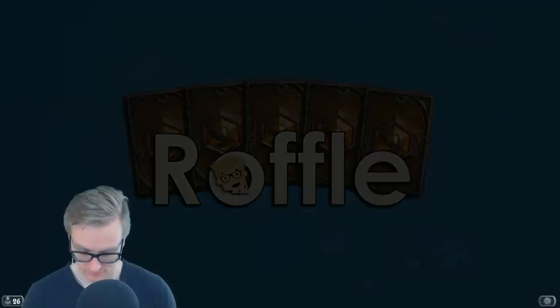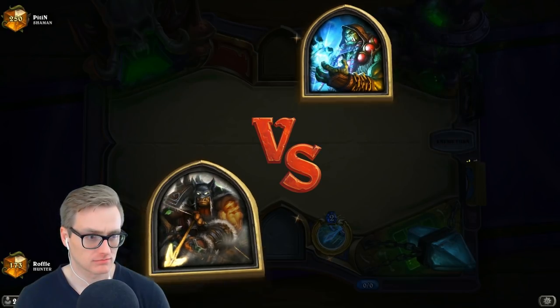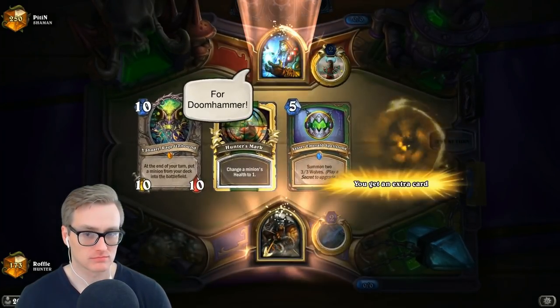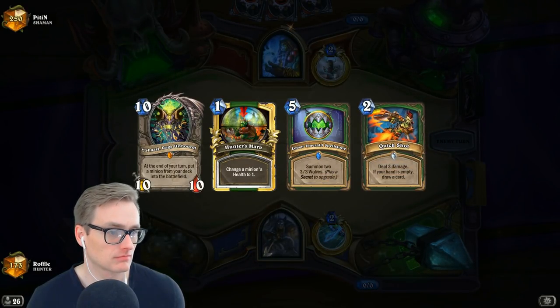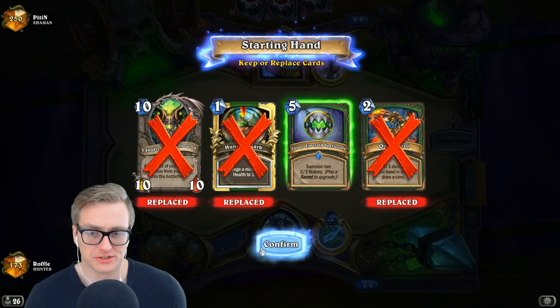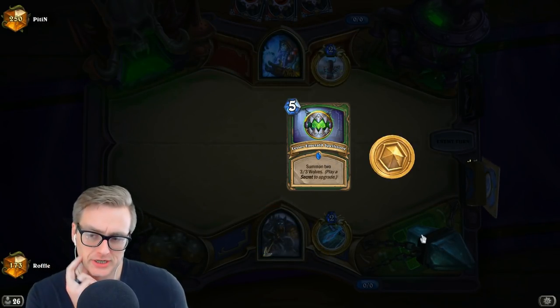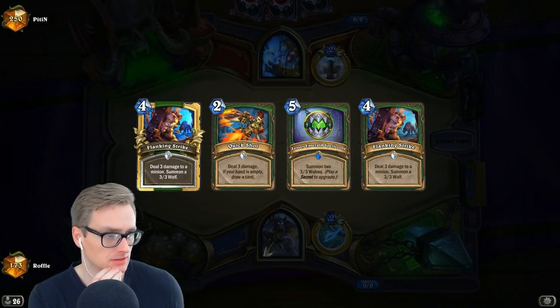Watch this! Rexxar versus Thrall! For Doomhammer, let the hunt begin. Spellstone is good in this matchup. Look for Barnes and secrets. Flanking is also good. Double flanking is just fine.